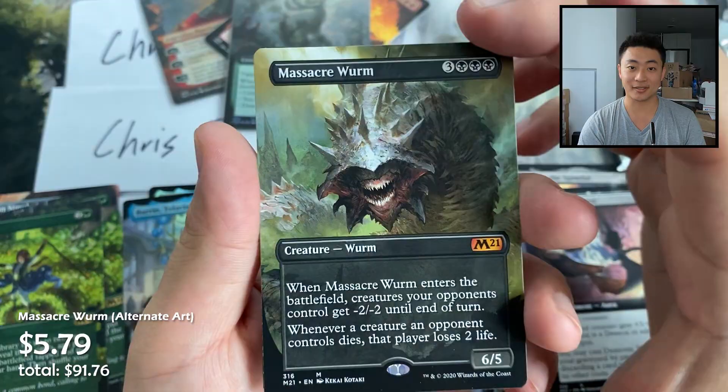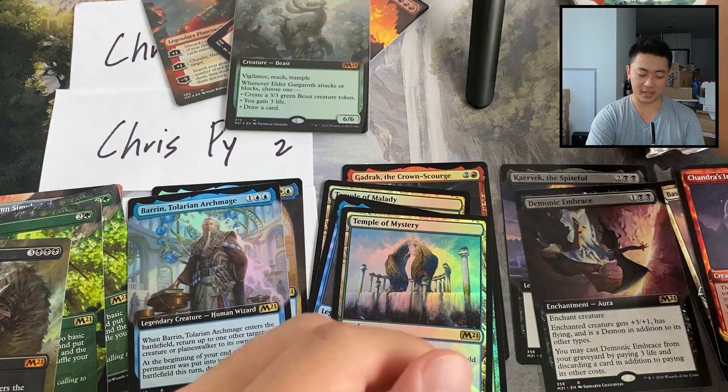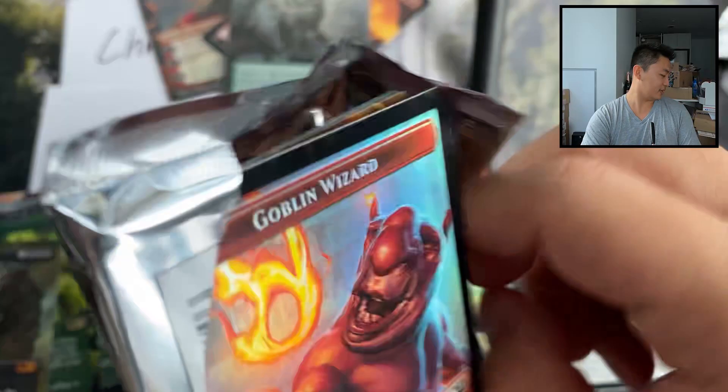All it takes is a Teferi and Ugin to make these five packs insane. Let's see how we do.